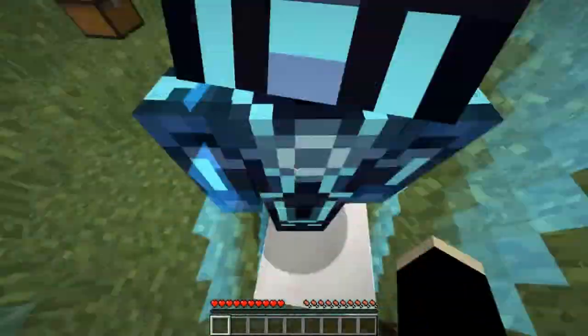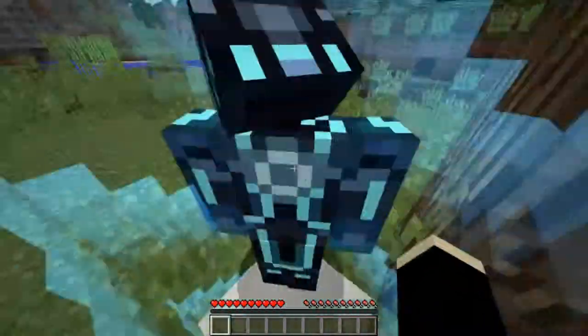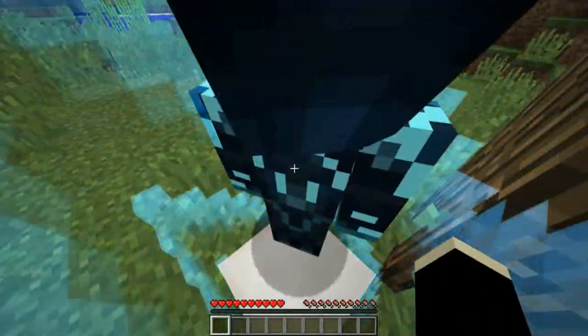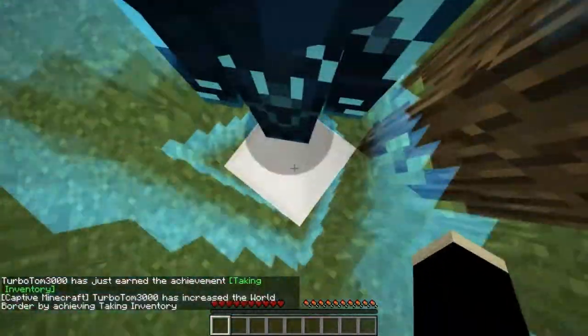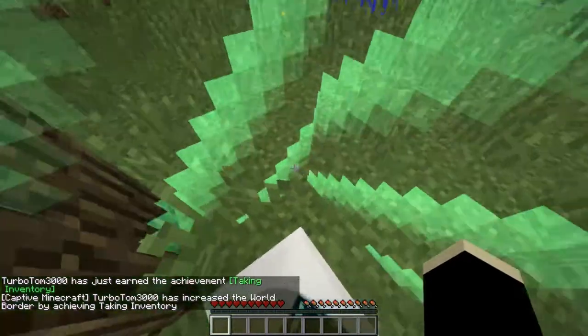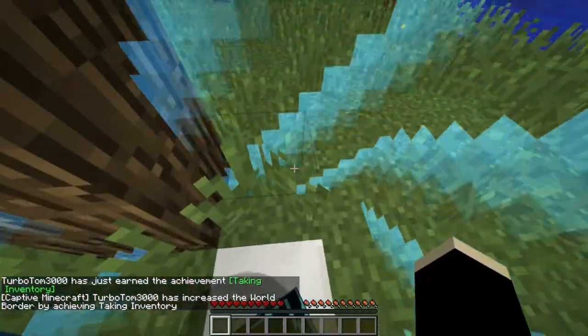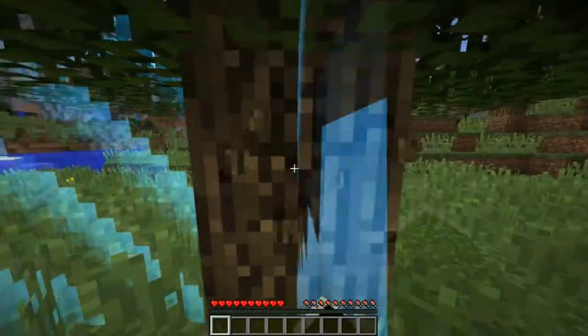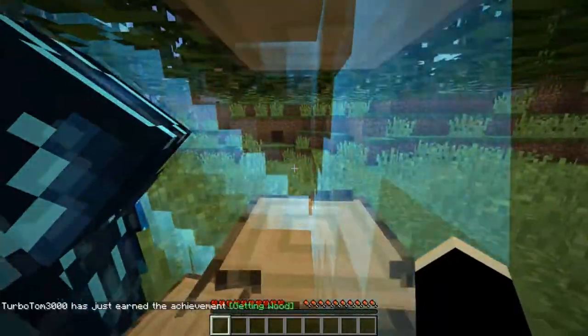But right now it's one by one, and it's a bit squashy. PvP's off, isn't it? You can't hit me! And I shall do so. The world border goes half a square in every direction when it gets bigger. Now we can hit the wood, which is a second achievement.